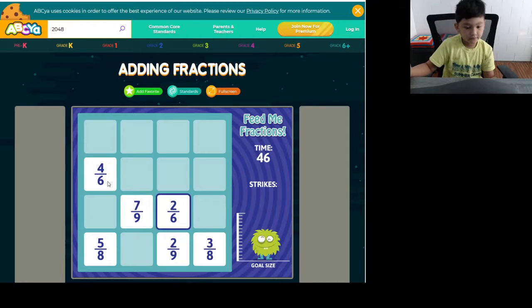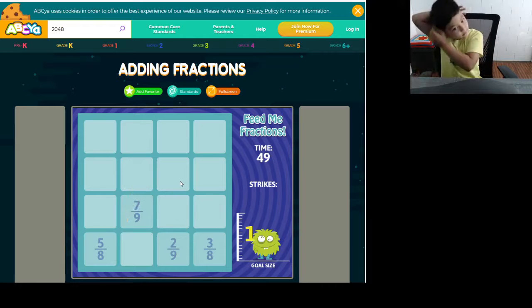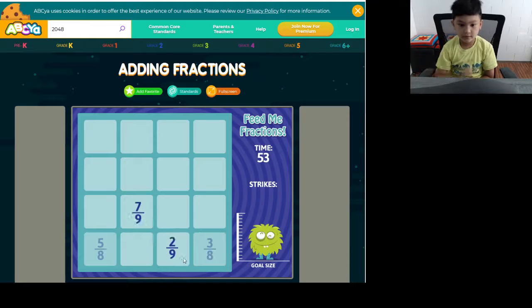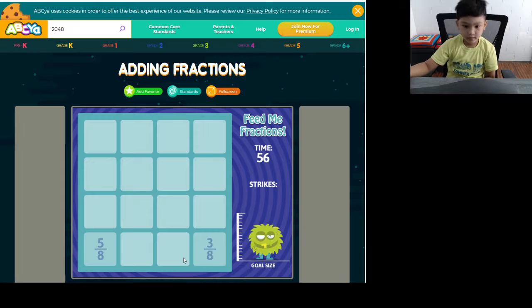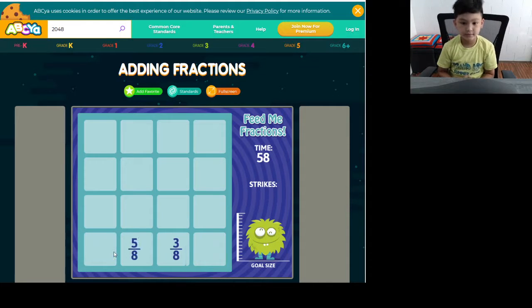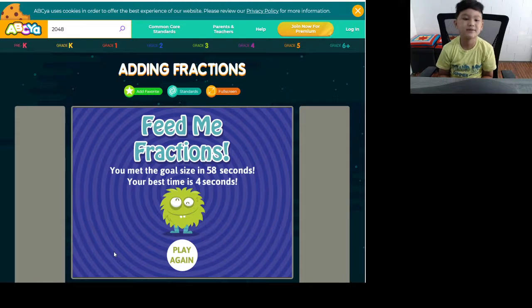Two sixths, four sixths. Oh look, we're running — we want to beat our high score. Seven ninths, two ninths. And that leaves us with these. We did it, guys! We met the gold side in 58 seconds!